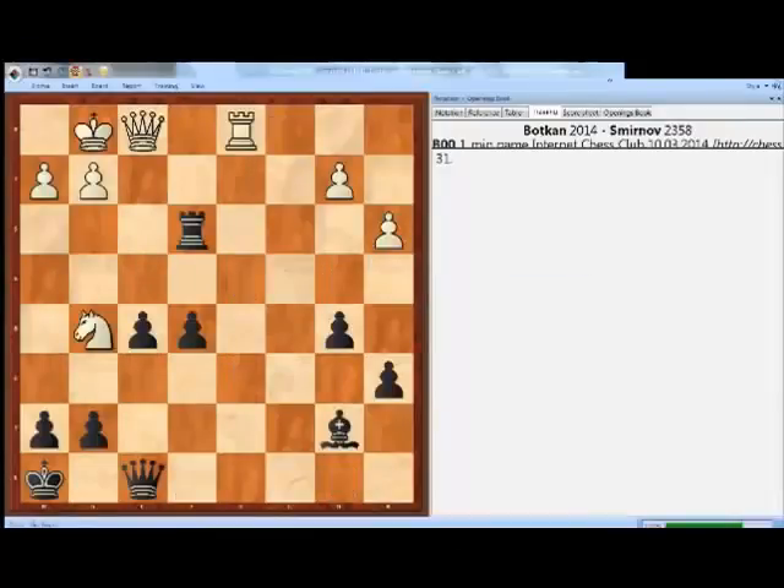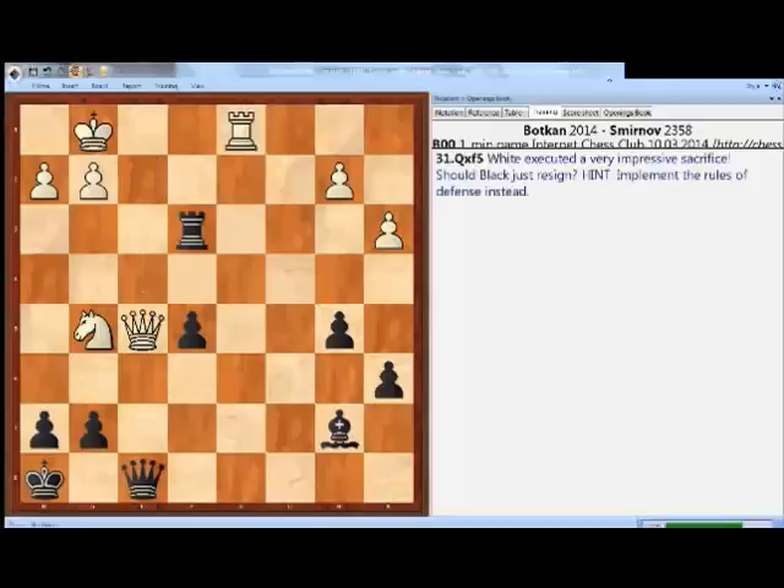This time we'll be playing black, and this is a little tricky position. This position happened in my bullet game — it was a one-minute game actually. I was playing just for fun on the internet, and in this position white found the move queen takes f5, which looks really, really impressive.